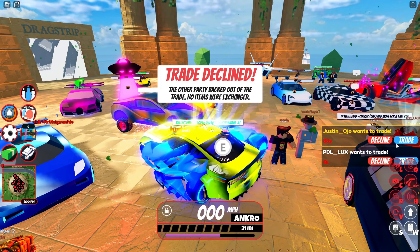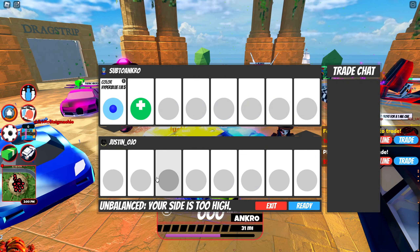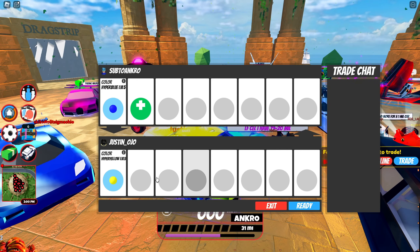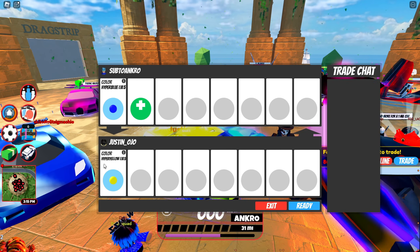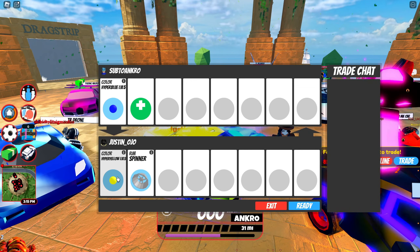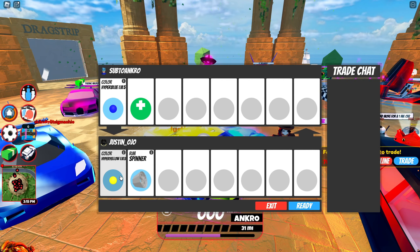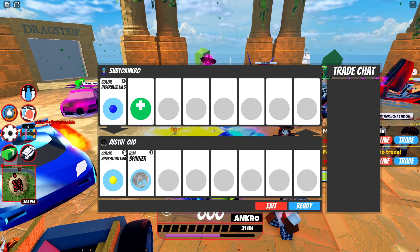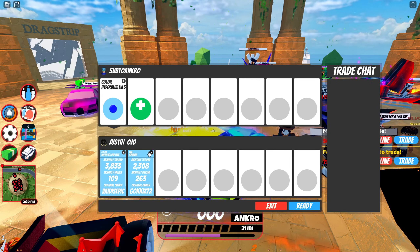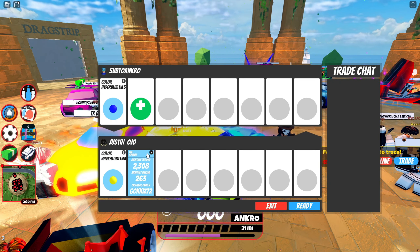We have another trade coming in from Justin — let's see what he has to offer for my Hyper Blue Level 5. He is counter trading with a Hyper Yellow 5 and Spinner. Okay, this is actually kind of not a bad trade here. I would accept this, because mine is duped — I don't know if it's our dupe or not. But if it wasn't, I would accept this trade. This is a pretty good offer.